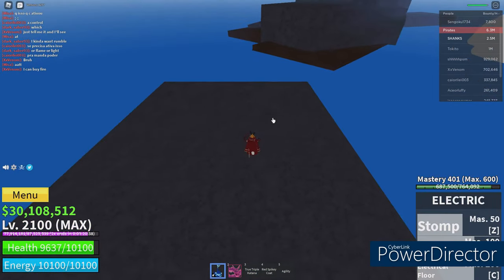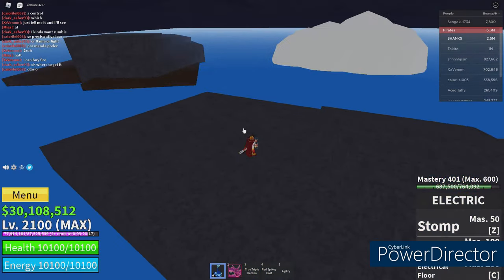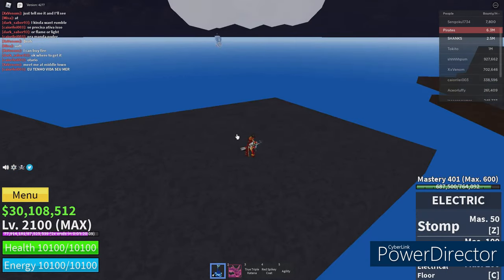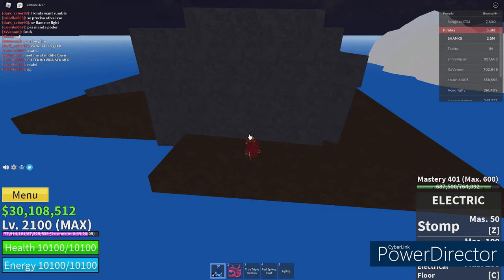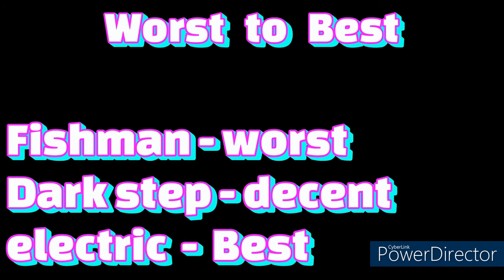That's all the fighting styles. There are actually four fighting styles, but the first one is Combat, which you guys will probably already have — it's given to you when you start the game. So that's all the fighting styles for this video. If you guys enjoyed, make sure you leave a like, comment down below what you think of these fighting styles, subscribe, and do all that good stuff. The order I showed you guys is from worst to best: Fish Man Karate is the worst, then Dark Step, and then Electric — Electric is the best one and the most expensive. Thank you guys for watching, catch you in the next one, peace.